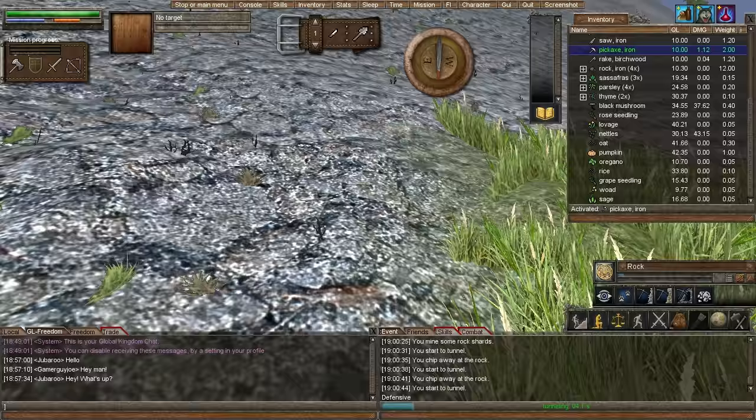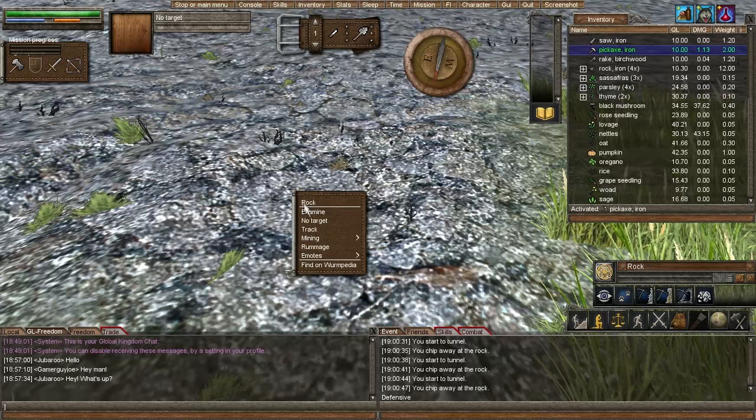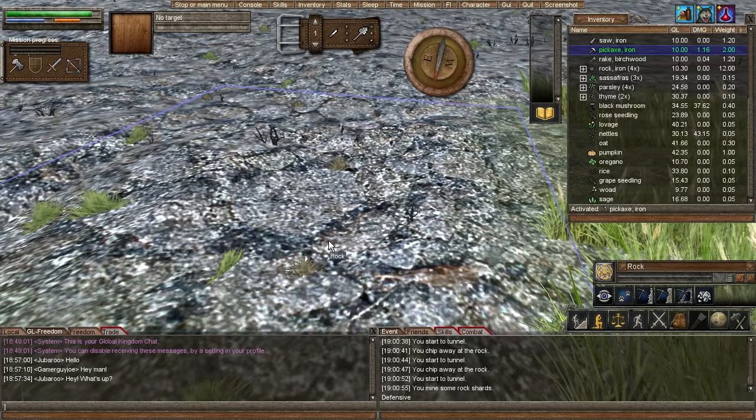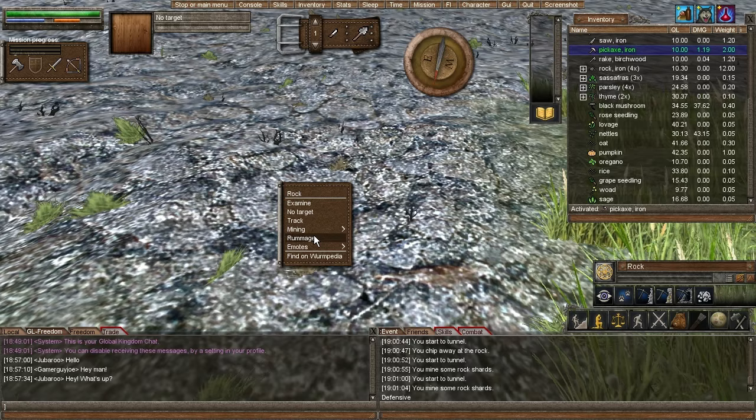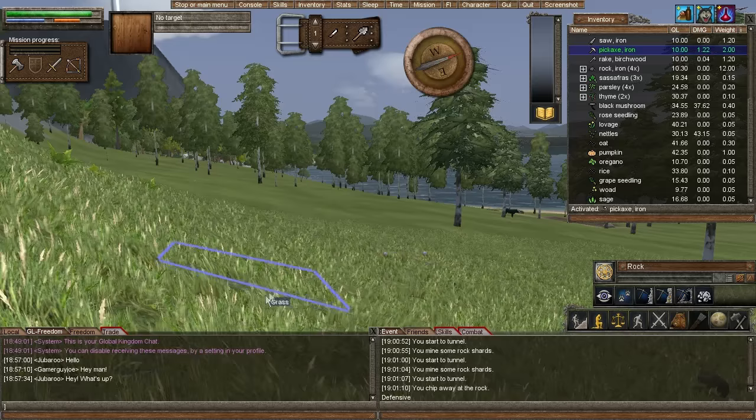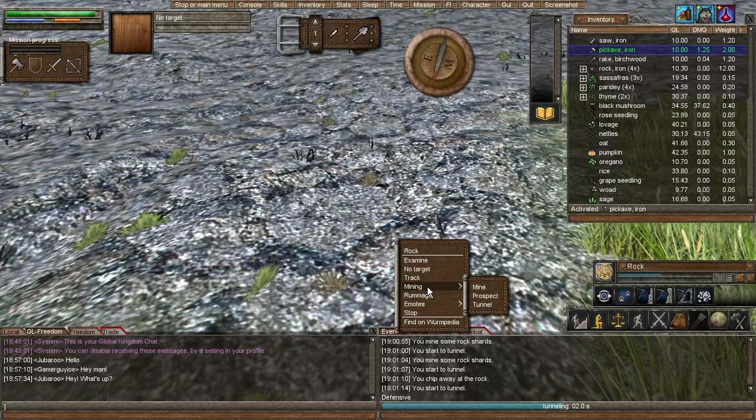Right now we're trying to get our mine with iron. Without iron we can't make nails, which means we can't make a house or roof. Basically iron is the first step. To find iron, you have to go to exposed rock, prospect it, look for iron. If you don't have any exposed rock, go to the biggest hill you can find — not around sea level — and just start digging the dirt down until you hit rock and can mine into it.